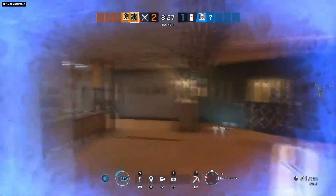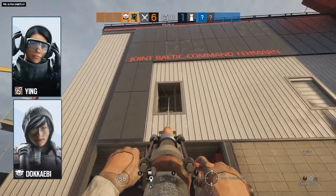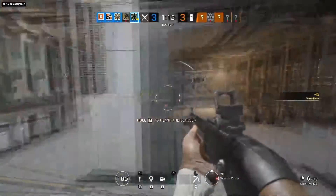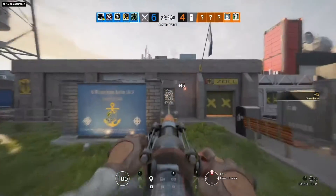Operators who can give her a quick buff, like Finka, or use their gadgets to distract defenders, like Ying or Dokkaebi, are strong pairings for Amaru. But with medium speed, medium armor, and a G8A1 LMG in her hands, Amaru is a well-rounded and very mobile force to be reckoned with.